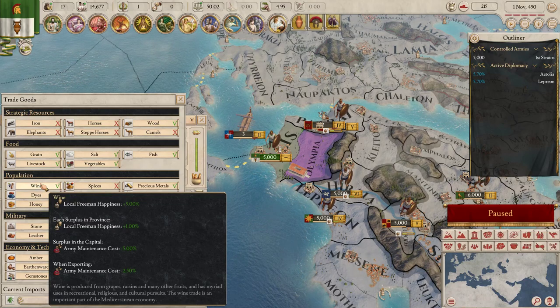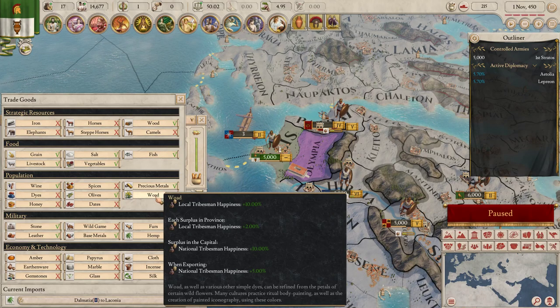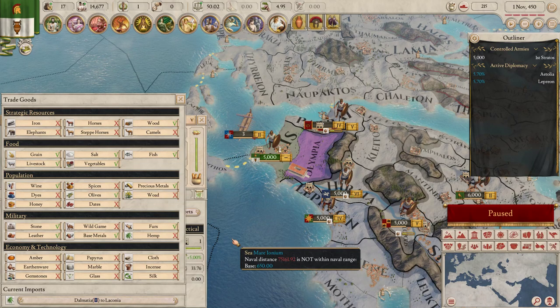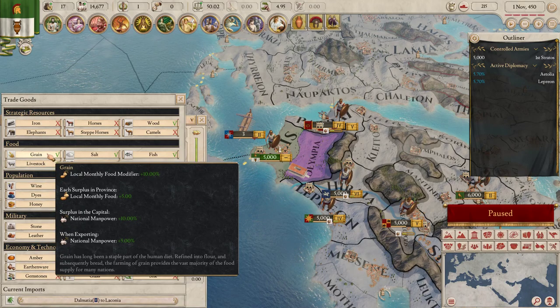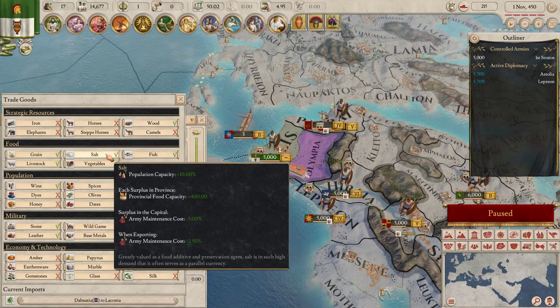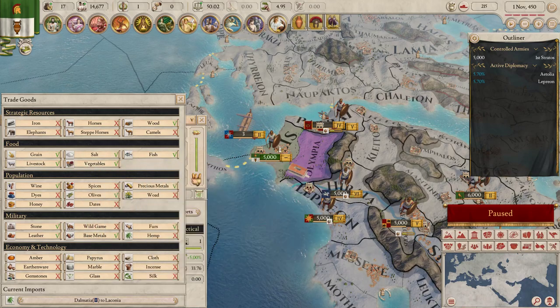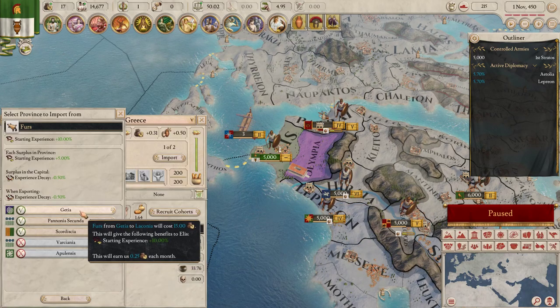Wine surplus gives local freemen happiness and reduces army maintenance cost. Territory provincial loyalty — that's the main one. Olives give national slave happiness, but we don't care that much about slave happiness. Wood means we can build better ships. Salt gives population capacity. We are going to train some more troops, so let's go with this.